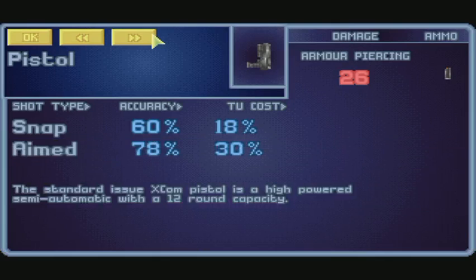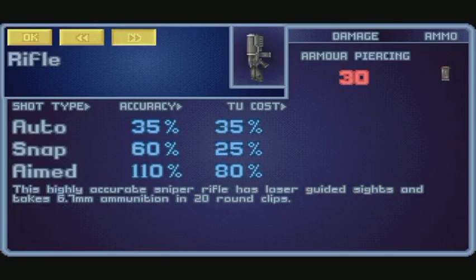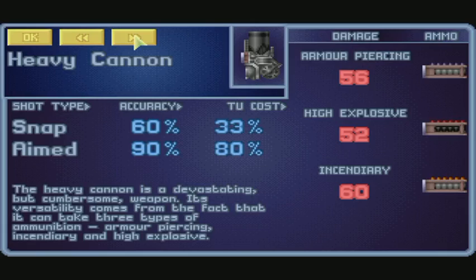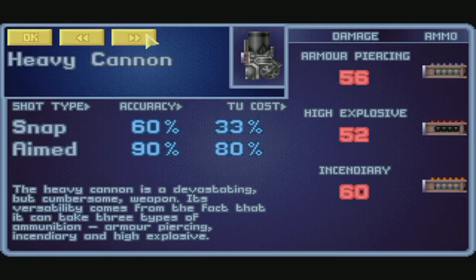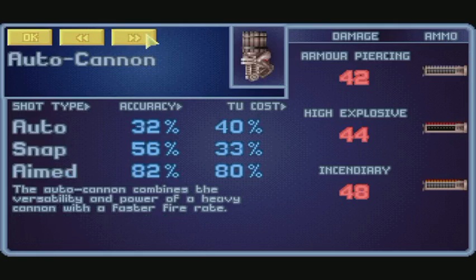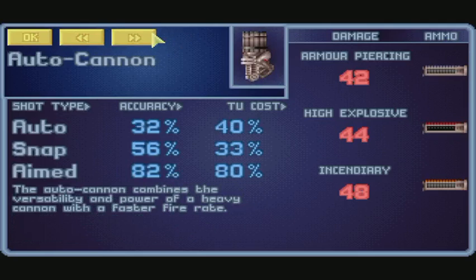Another tank with a rocket launcher, a regular pistol. I'm not sure in the last other playthroughs how much I actually read through this stuff. The heavy cannon is a devastating but cumbersome weapon. Its versatility comes from the fact that it can take three types of ammunition: armor piercing, incendiary, and high explosive. Maybe I should have used those more. The auto cannon combines the versatility and power of a heavy cannon with a faster fire rate, but it's less accurate. Oh, and you can do auto shots.